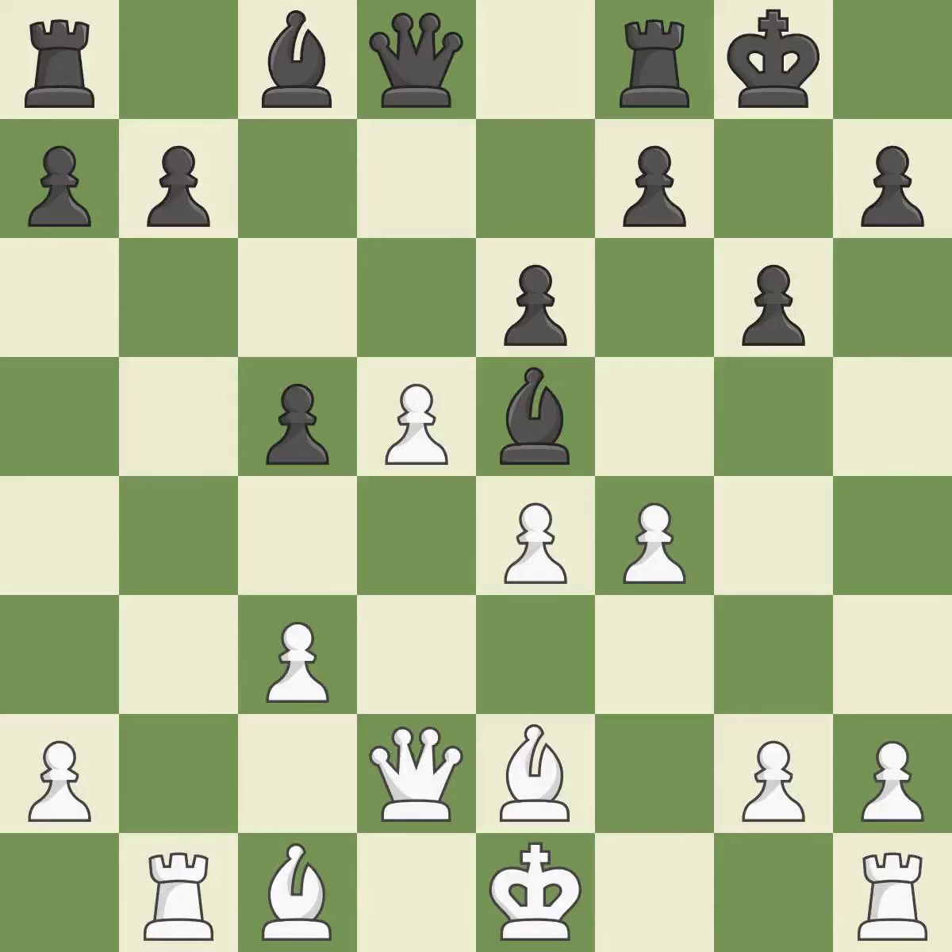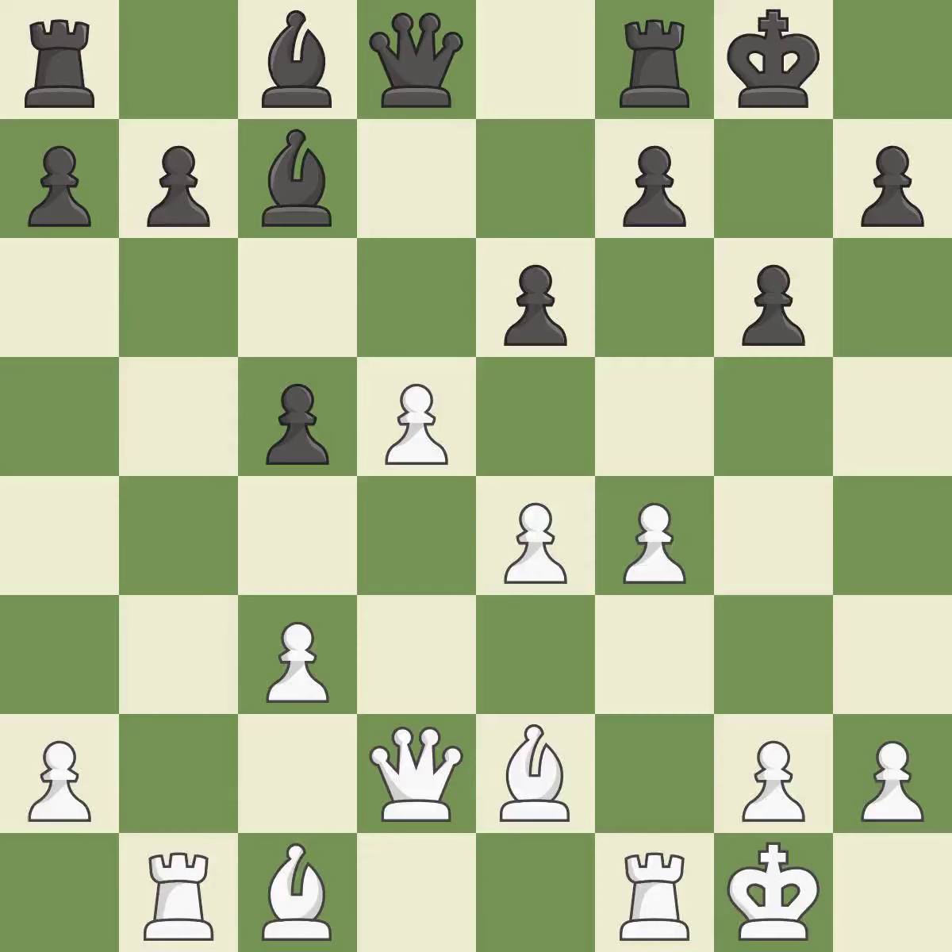NxE5 captures the knight, unblocks the F pawn and opens the D1-H5 diagonal. BxE5 captures the knight and attacks the C3 pawn. QD2 develops the queen toward the center and defends the C3 pawn. E6 attacks the white pawn on E5 and threatens to open up the center. A pawn kicks the opposing bishop, forcing it to move or risk being captured. The bishop is now in a secure position. Castling gets the king to a safer square, out of the center of the board, while also developing a rook. Castling to the same side as the opponent avoids some of the attacking associated with opposite-side castling. It is a fair deal after all captures.